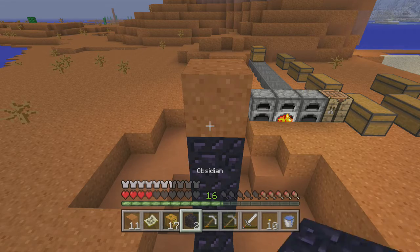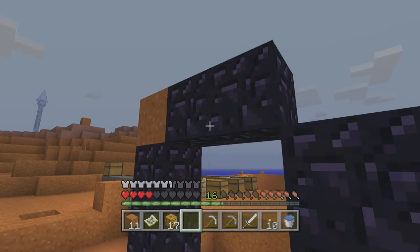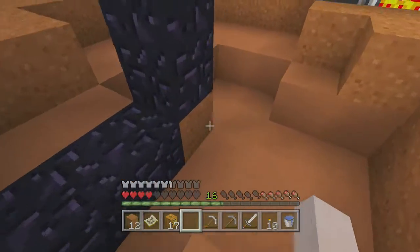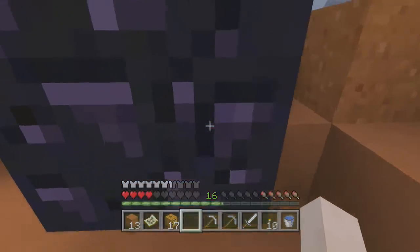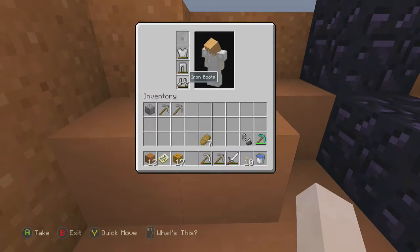We will place one block there and two blocks here. This is the smallest nether portal you can build — ten obsidian. Ten obsidian.